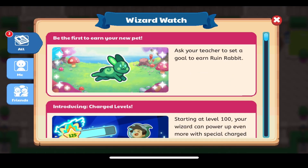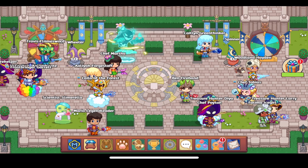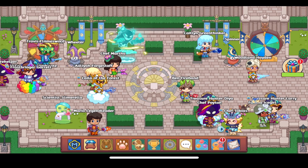Big news today — charged levels have officially been released to pretty much every account. We can see the Ruined Rabbit Wizard Watch post, but more importantly, we have the Charged Levels Wizard Watch post, which explains how this is going to work.